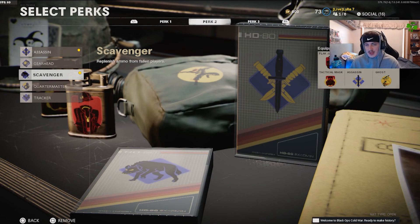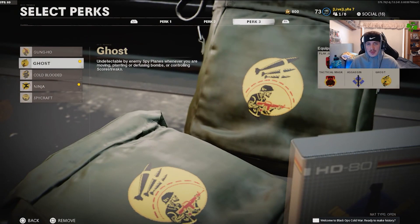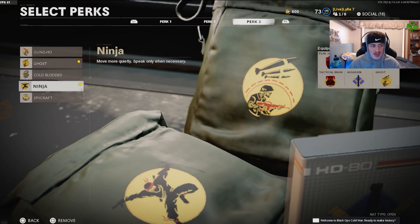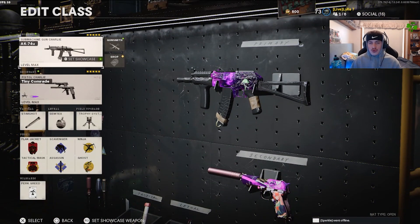Then I run Scavenger — it depends on your playstyle. I use it because I sometimes go on big killstreaks, and if you're going for nukes please run this perk, it will help out a lot. For Perk Grade 3 we have Ghost, so I don't appear on their radar if the enemy team gets a UAV, and Ninja so my footsteps are quieter — though I'm not too sure that's working great because this game is absolute horseshit. But that is the AK-74U best SMG class in Cold War, no clickbait.